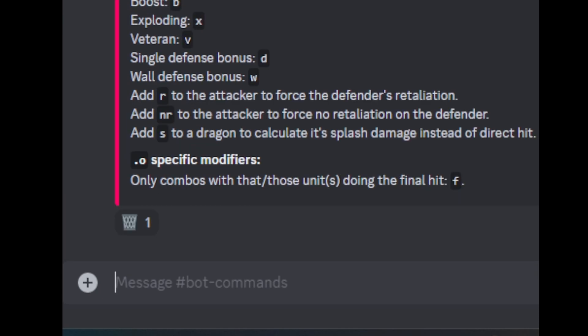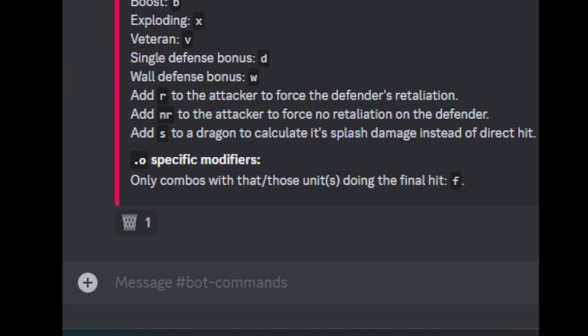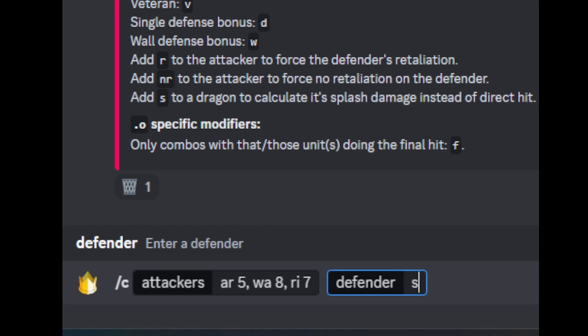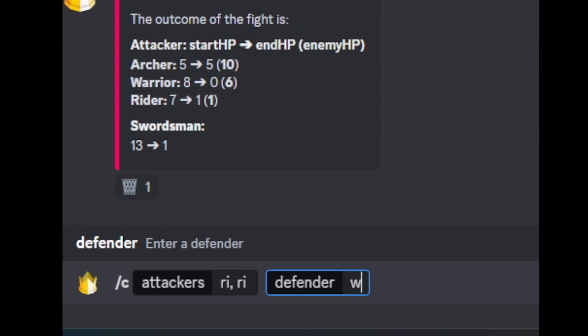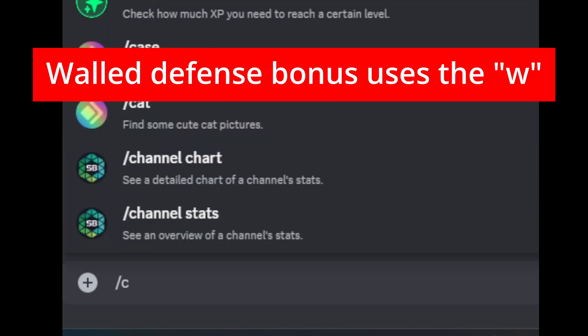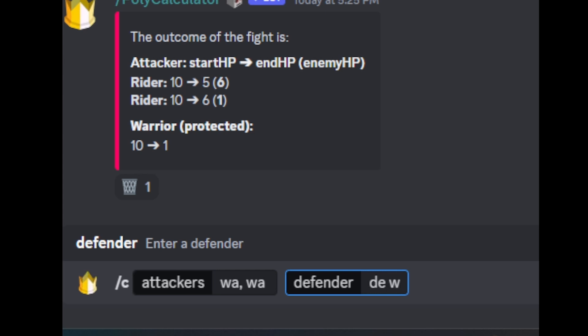You can add unit hit point and defense bonus modifiers too. For hit points, include the number of hit points next to the unit abbreviation. So let's do an archer with 5 hit points, a warrior with 8 hit points, and a rider with 7 hit points, all attacking a swordsman with 13 hit points — not quite enough. To include a defense bonus, use the letter D next to the defender unit, like for a unit being hit while on a mountain. So let's do two riders attacking a warrior on a mountain — not enough to kill it. You can also use the letter W for wall defense, so a defender in a walled city would be W walled.